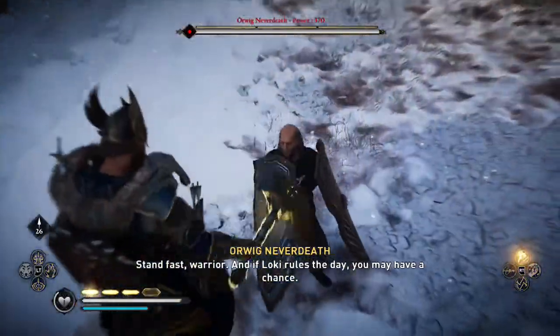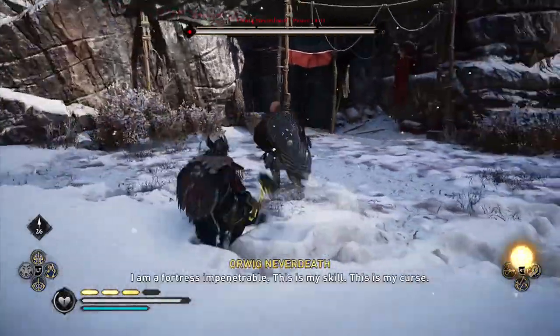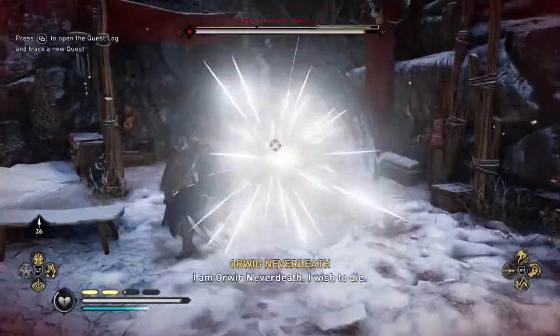Welcome back to Assassin's Creed Valhalla. This is an achievement and trophy guide for unlocking both Thor's Hammer and Thor's Helmet. In order to unlock Mjolnir, you will need to unlock Thor's full armor set first, but this is going to take a bit of work, so let's get to it.